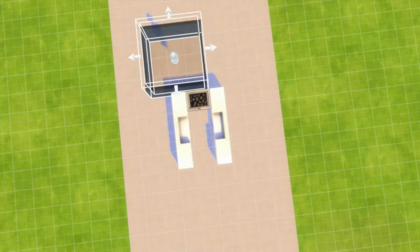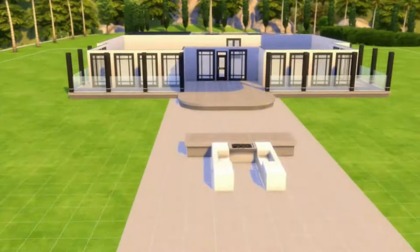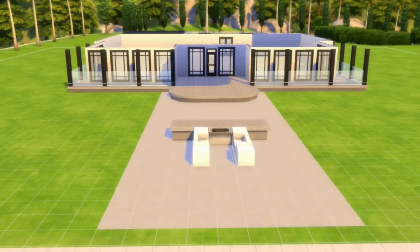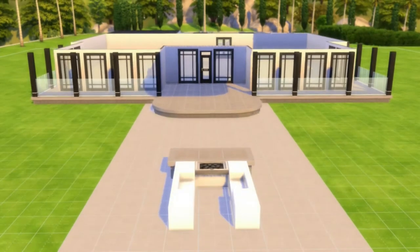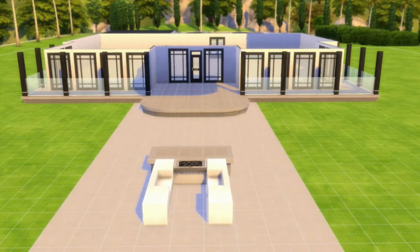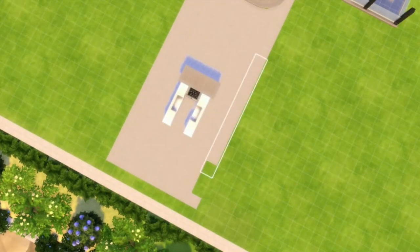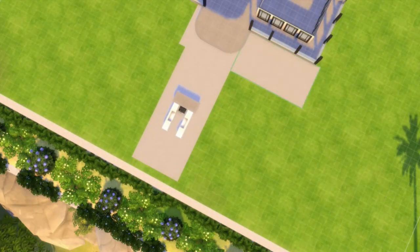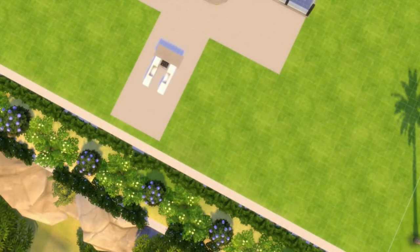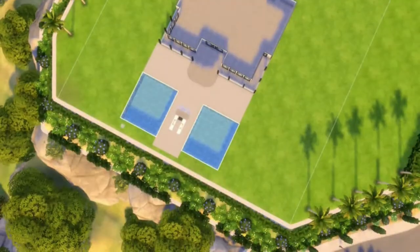Had to add a bunch of windows here. I did end up using an image from Google when I looked up mansions. There were so many square-like mansions — the design seems pretty simple, but where it gets a little more rough is the detail from inside. You kind of want to match what's on the inside to the outside and see if it's going to come out decent or not.